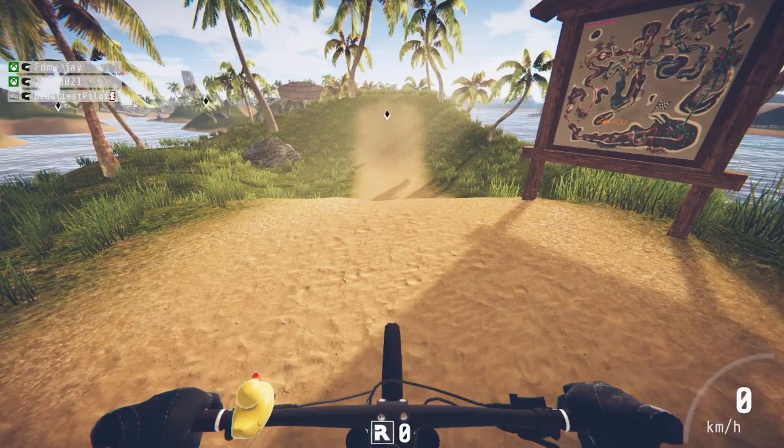Hey there folks, I'm Mike and welcome back to Sawgrass Delta. Today we're playing a little Descenders and looks like we're on a Descenders Island. We got a map here — looks like it's different colored tracks for different difficulties, maybe. Let's go explore, we got some fun stuff up this way.